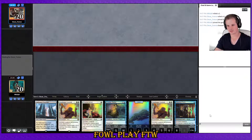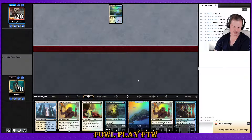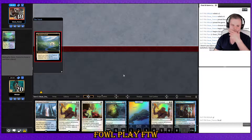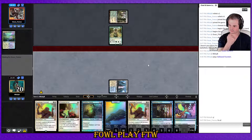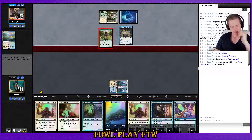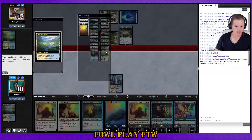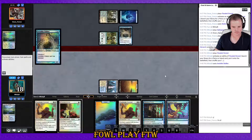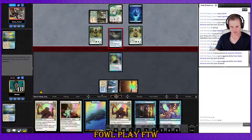We lost the die roll so we're on the draw. Stalker hands are a little dicey on the draw — just because it's so slow — but we have double Daybreak and Ethereal Armor. We're missing the second white mana source though. Temple Garden — oh please no Heliod combo. I'm definitely smelling Heliod combo right now. Another deck Suppression Field would be really good against. Oh wait, it's Spirits — okay, we can do this.